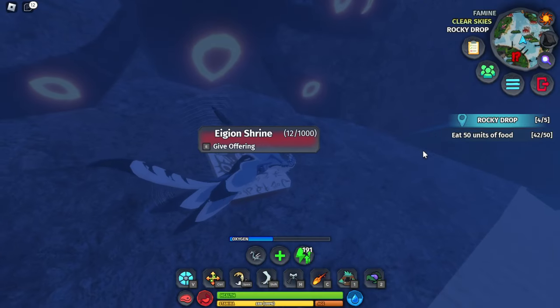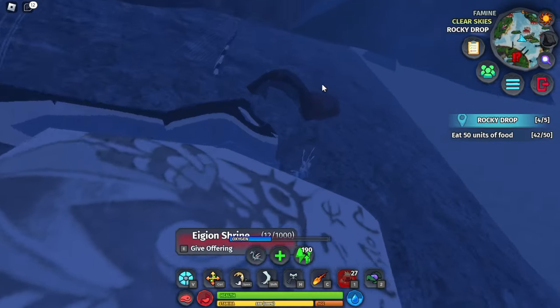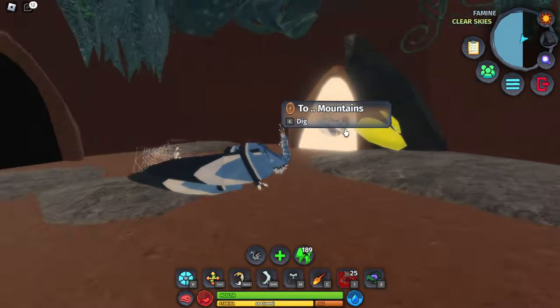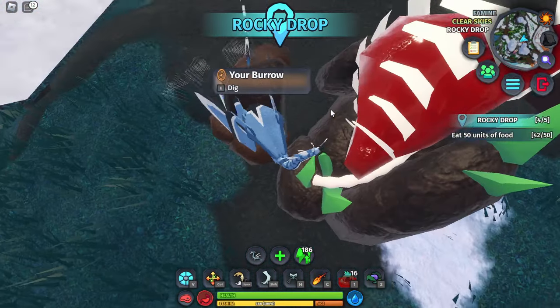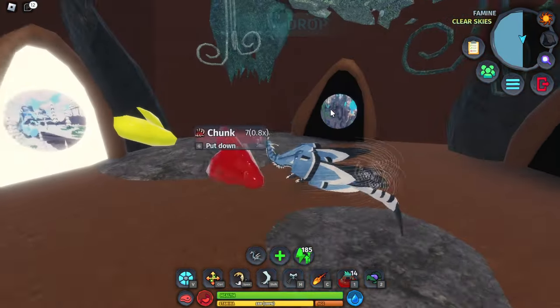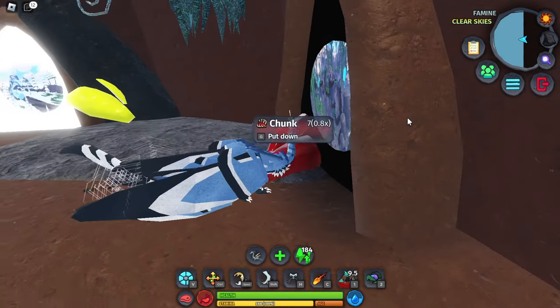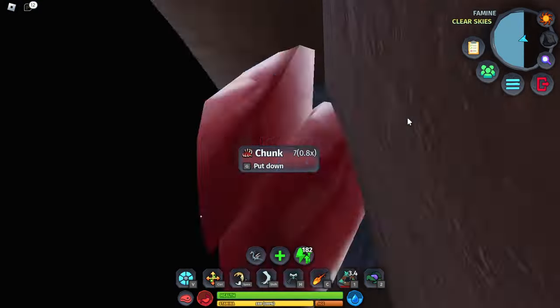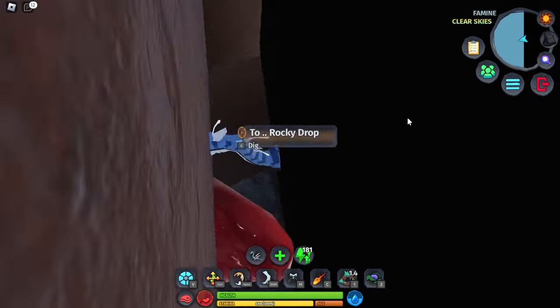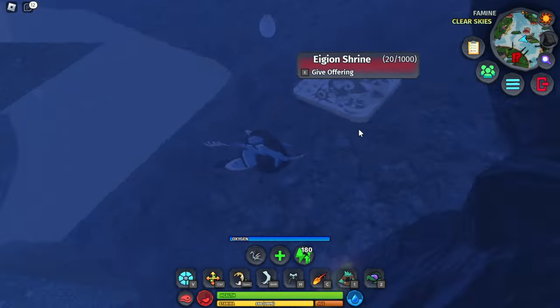My burrow glitched, so I'm actually just going to do that one more time. There we go, we have our little burrow here, so you can use this burrow to get to your carcass. My carcass was here at the mountains, so all you have to do is just grab a chunk, go to the burrow, and teleport back. Sometimes, because you're carrying the meat, it's going to be way harder to teleport. Just move around a little bit, maybe get really close and move your camera, and eventually it's going to appear — just spam E so you can get there.